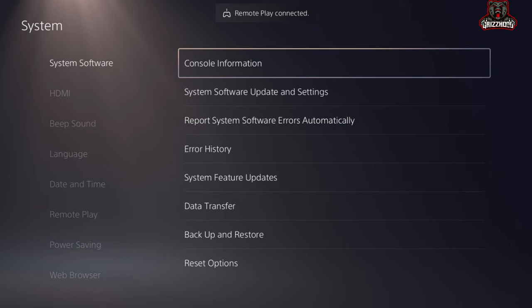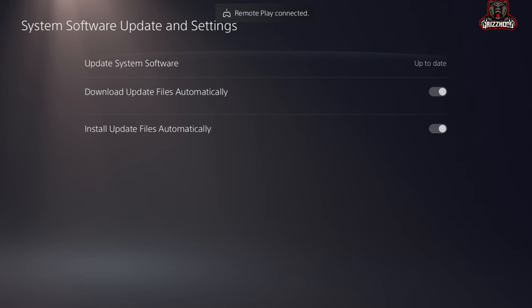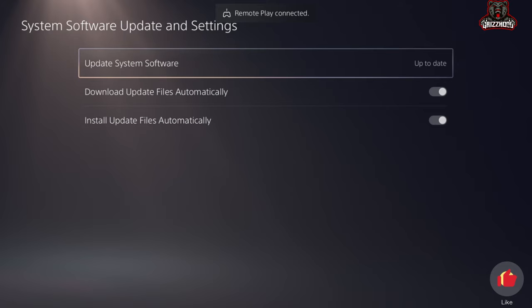Now once you guys are here, you want to select System Software Updating Settings and simply go ahead and select X on it. This is where you guys want to make sure that you are up to date with the system software — it will tell you if you are not. Make sure you go ahead and update your system and simply come back to the video.